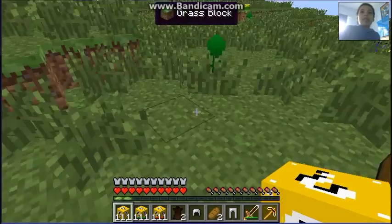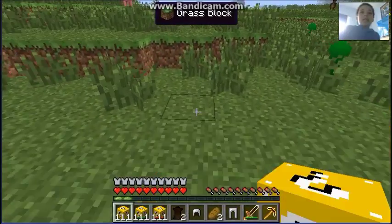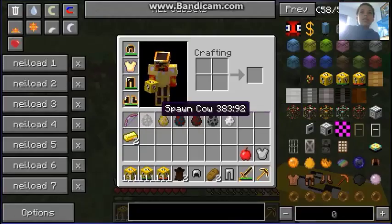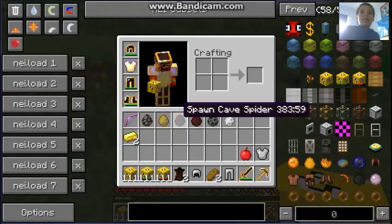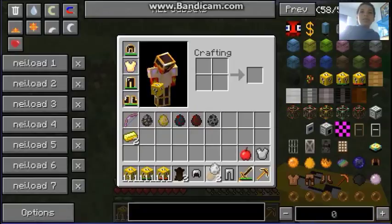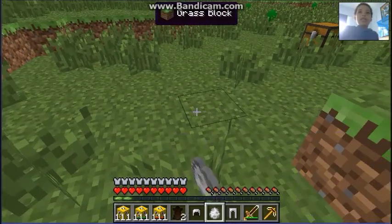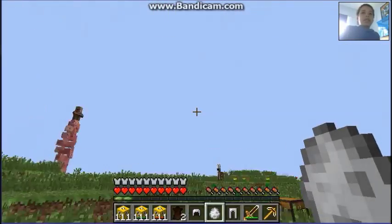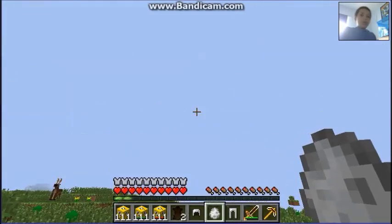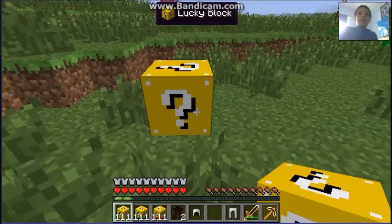What's this? Spawn eggs, spawn eggs, spawn eggs! What do we have? Cow, horse, cave spider, spider, silverfish. Hello — you look interesting, you're giant. And of course, because it's always me in Minecraft, it doesn't work. Go away, don't want to see you again.